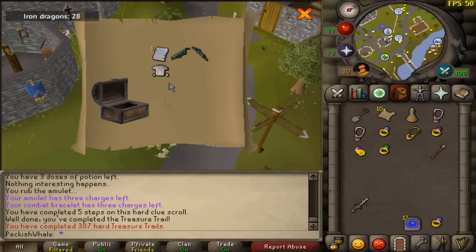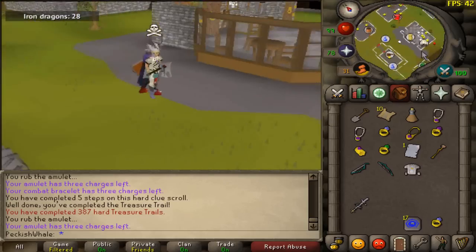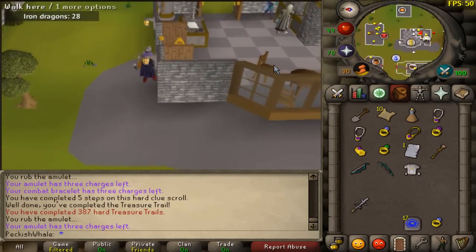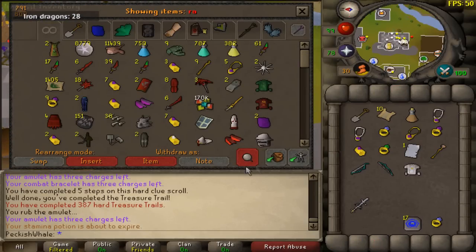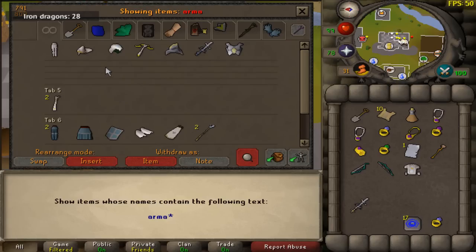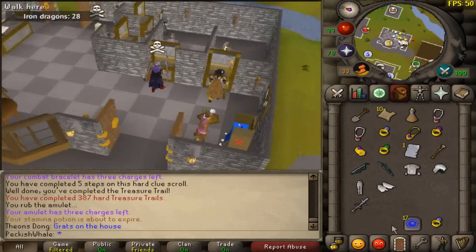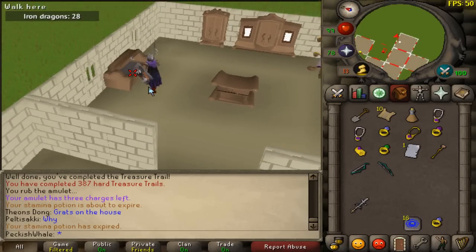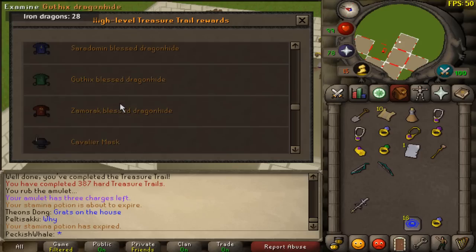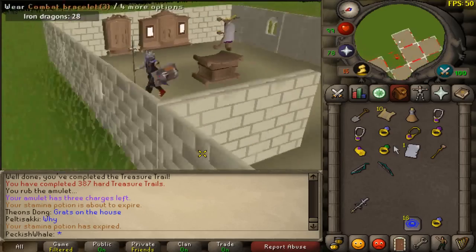Oh, is that an armadyl page? That is really nice to see. You are so lucky that's there — if that armadyl dhide was not there I would have been very angry. We missed the armadyl page too once again. Do I need this armadyl dhide? I think I might have actually completed the armadyl dhide set. Please... yes, full armadyl dhide has been achieved! This is actually my first dhide set I'm putting into the player-owned house.